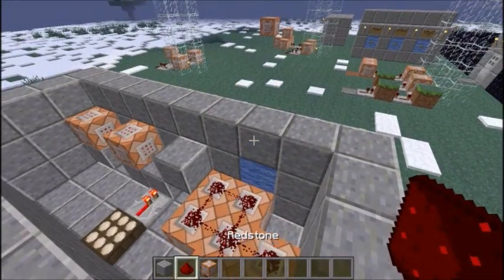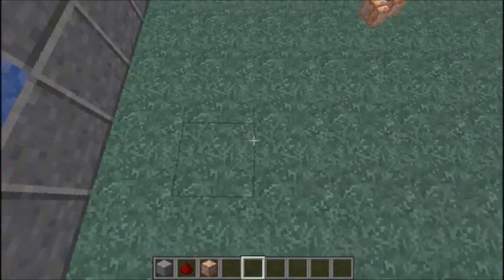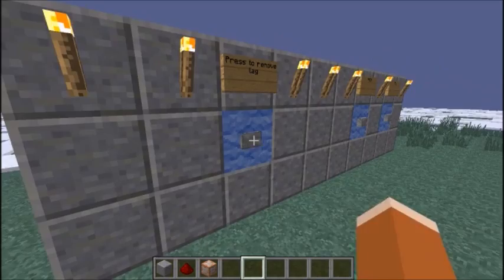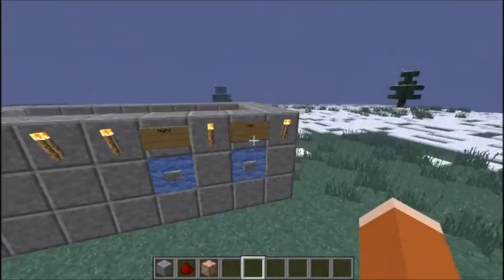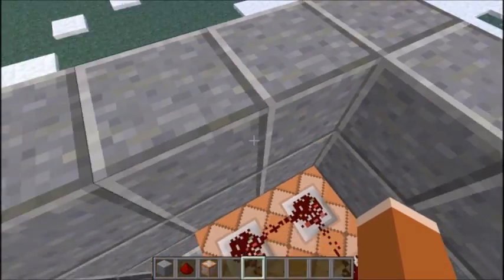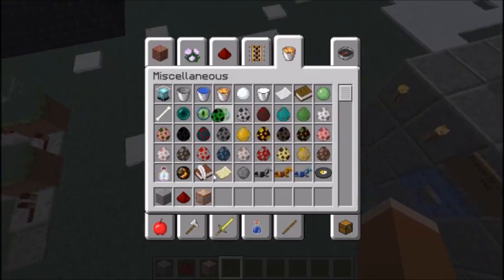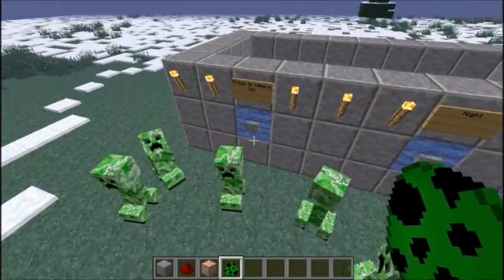Basically, if I just throw items all around here, and I want to get rid of them, just press it, and then they just disappear. Now, if I turn on Easy and I spawn some mobs like I specified, it will, of course, despawn them.